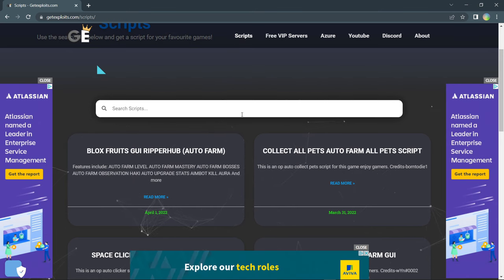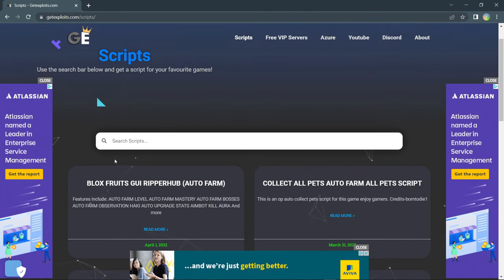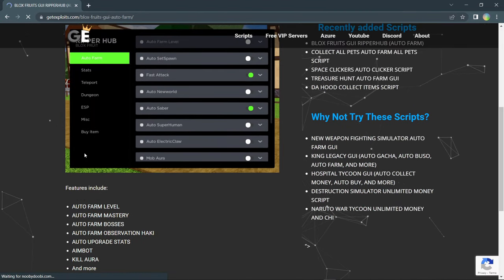If this doesn't show up for you when you press Scripts, that means it's gone down the list. All you need to do is search 'Blox Fruits GUI Ripper Hub' and it should show up with the exact same GUI we're using today. Press on the script and it will take you to the page.